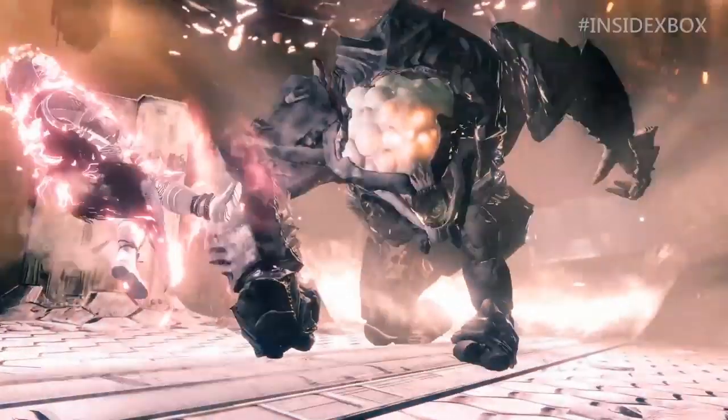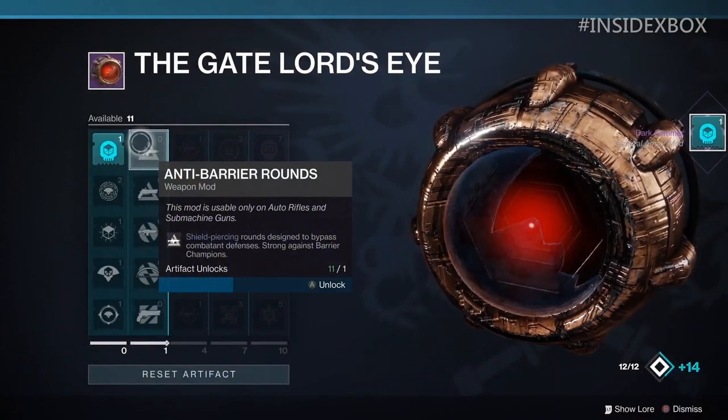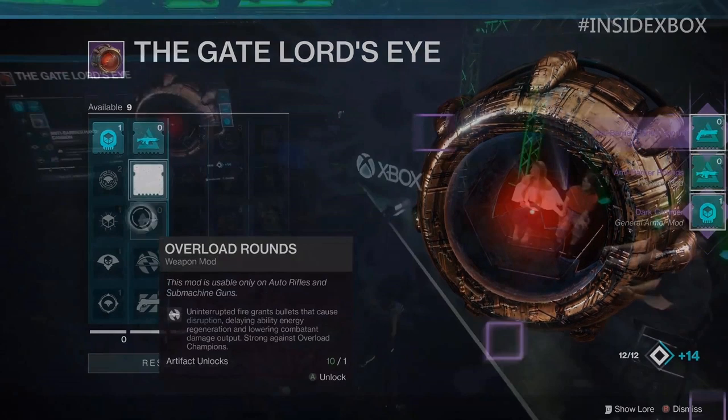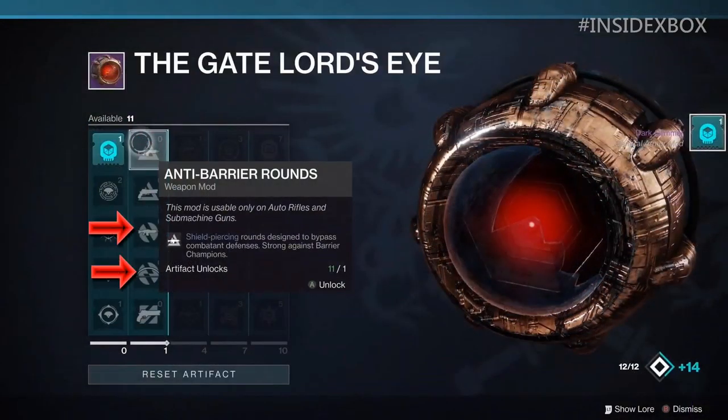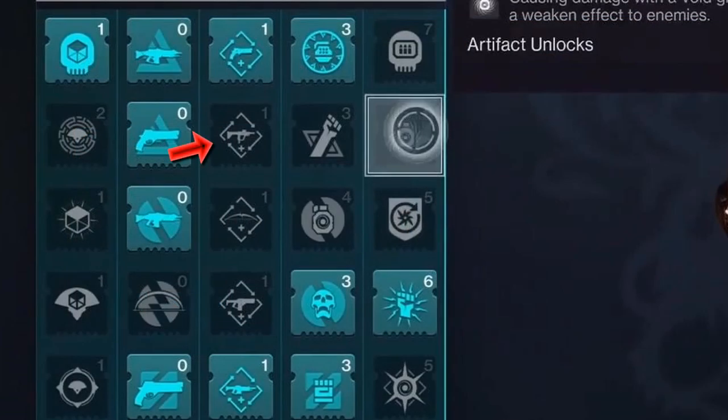Moving on to the other side revealed: we have anti-barrier rounds for auto rifles and SMGs — shield-piercing rounds designed to bypass combatant defenses, strong against barrier champions. The next one is the same thing except for hand cannons. And as the video exits, we get a glimpse of overload rounds for ARs and SMGs: uninterrupted fire grants bullets that cause disruption, delaying ability energy regeneration and lowering combatant damage output — strong against overload champions. The bow appears to have the same background as the AR/SMG overload mod, so I'm assuming it grants the same effect for bows. We can also see some familiar-looking enhanced mods to the right — those plus signs could be enhanced reload mods or enhanced handling and range for those who don't want to complete pinnacle activities.